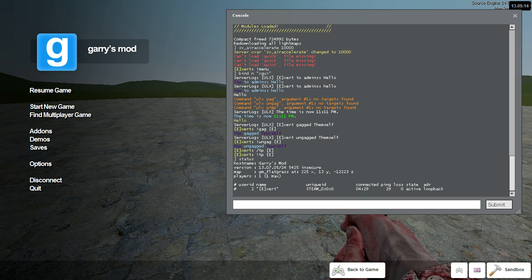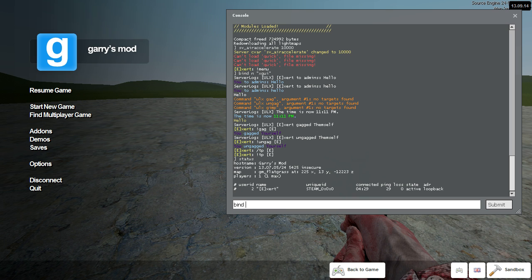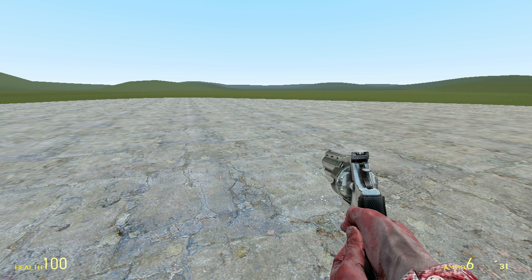Noclip can be bound to a key by typing bind, the key you want bound to noclip, and then ulx space noclip. That is noclip, but it doesn't really matter.